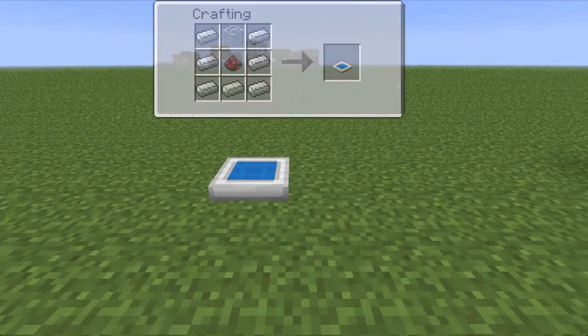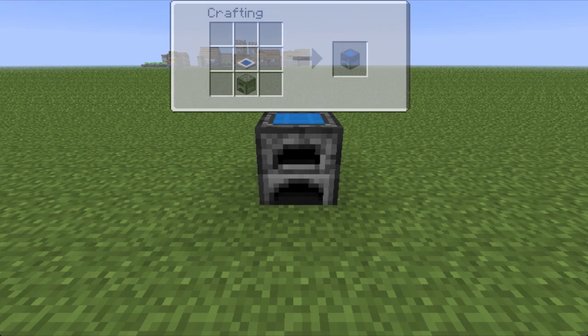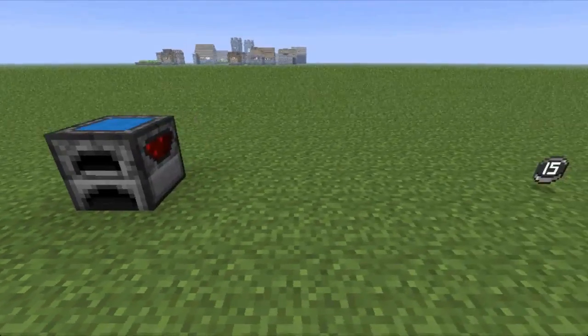And how you make this bad boy — which is the solar furnace — is right there. What this does is it smelts your items with the power of the Sun, which is really nice.